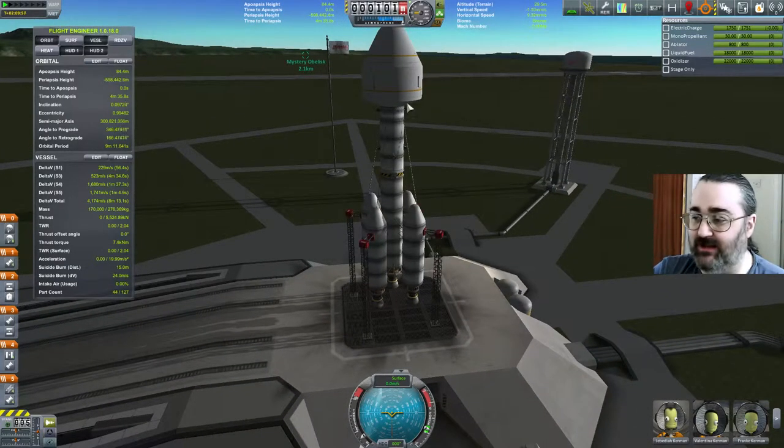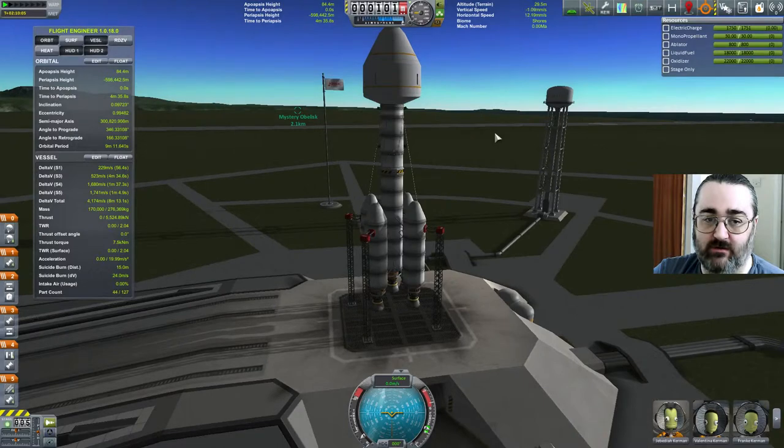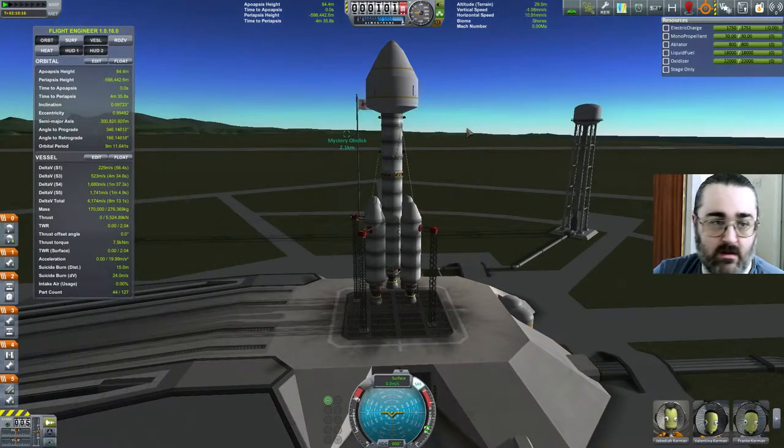My other concern right now is that you can actually have a landing leg sticking out the fairing — that's as big as this fairing could go. So possibly I want to go to the next size up rocket, the three and a half or three meter. SAS on. Throttle to maximum.